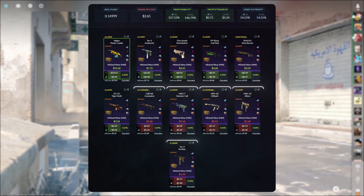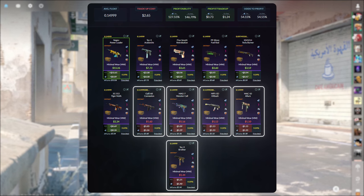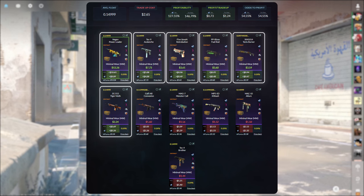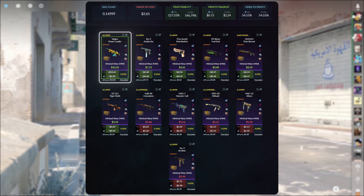Unfortunately, none of the fracture outputs from this tradeup are profitable. The idea is to use the fracture inputs to reduce the loss when you hit that collection. All of the revolver outcomes are profitable, with the StatTrack minimal wear Negev Power Loader easily being the best at $8.89 of profit.